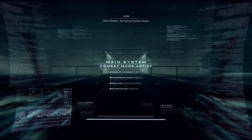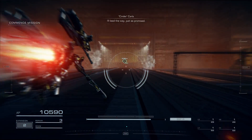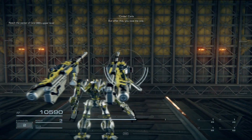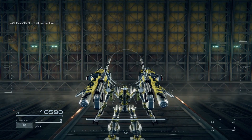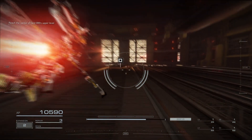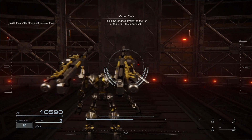As you begin the mission, you will have to ascend an elevator, which takes a little while. However, you don't really have a choice — you have to go through the dialogue with Karla and ascend the elevator at its pace. With that said, you will learn a bit of the interesting lore about this area.